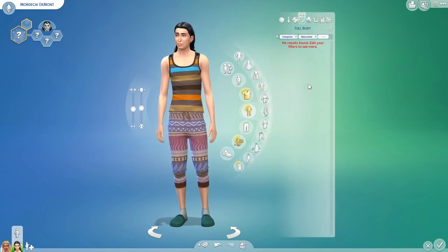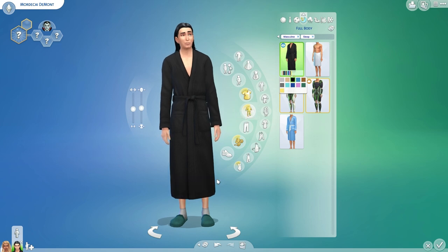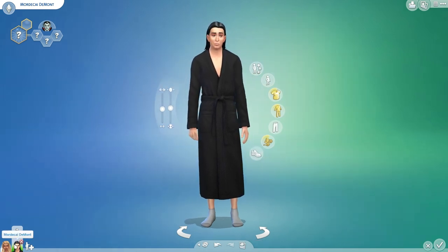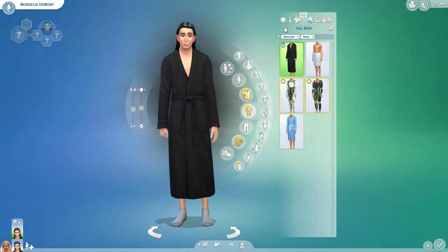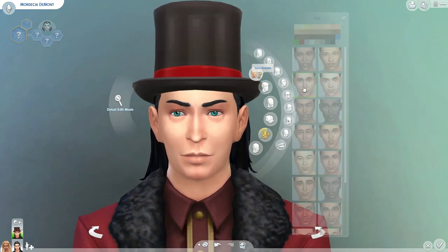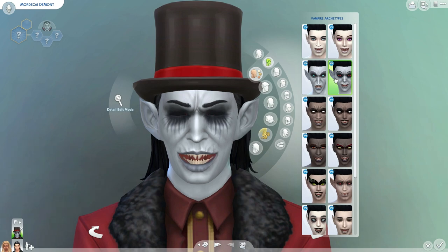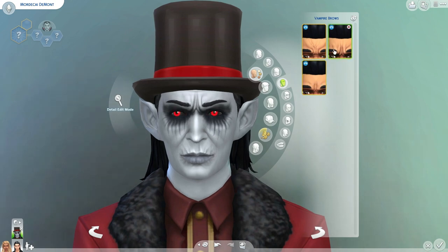For bedtime — vampires would wear that, right? He'd wear that to sleep. Keep the socks on — he's cold-blooded after all. Now let's do his dark form. Go to every day, then to the body and face. This is where David is going to thrive — make him look as crazy as possible. Get some of those vampire brows.